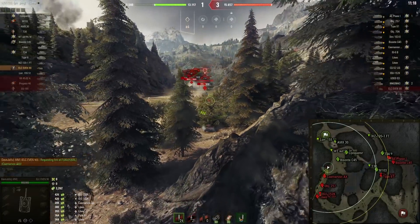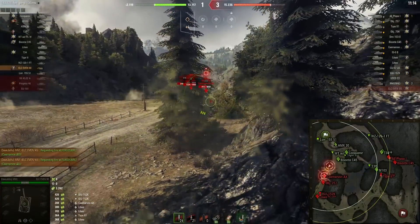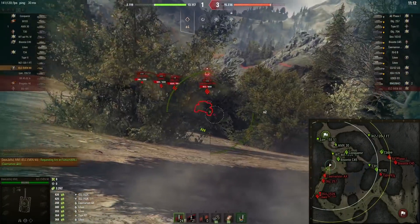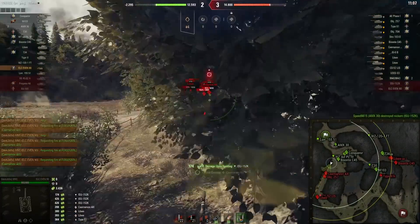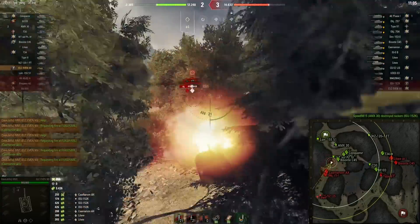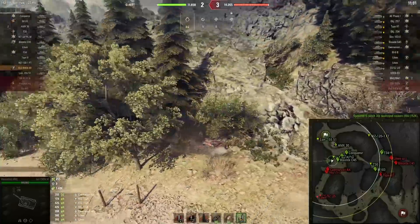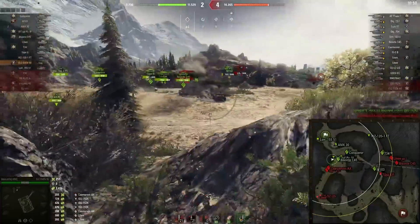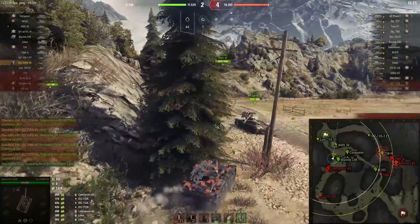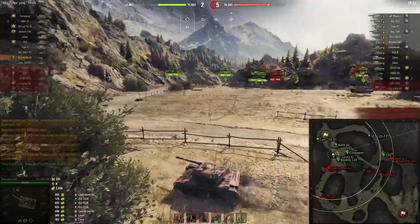Now he needs to skedaddle away, because that Carnevran... is coming real close. I know you wrote in the comments how to pronounce it, but it's just funnier this way. He managed to skedaddle away, even did one cheeky little shot, penned it, and he's running off with 3400 assisted damage.